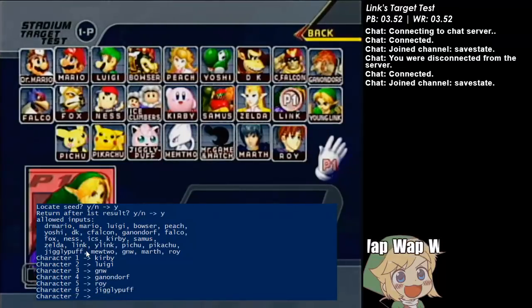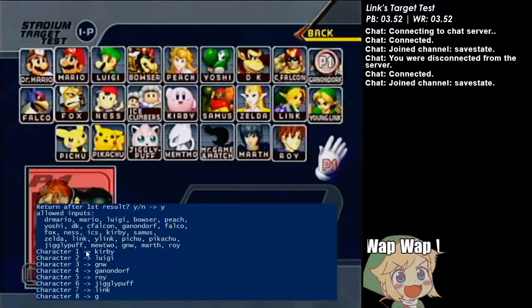There's going to be thousands, probably hundreds of thousands, of like Dr. Mario, Mario, Luigis, but once you start branching out and give it enough characters in a row, it becomes the only sequence that's possible for this random number generator.